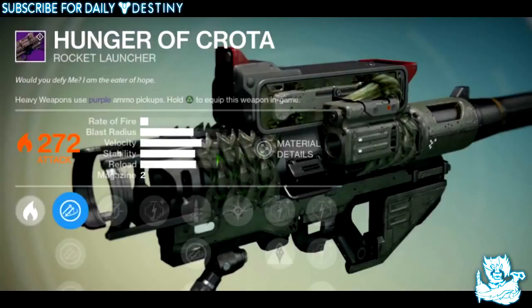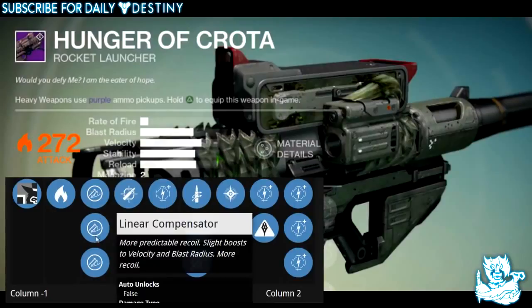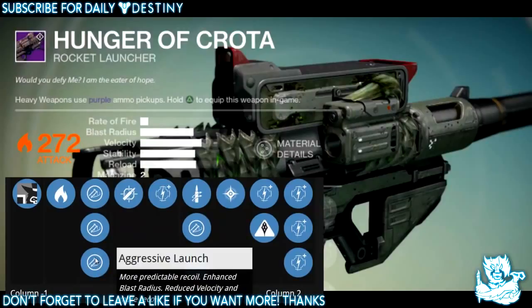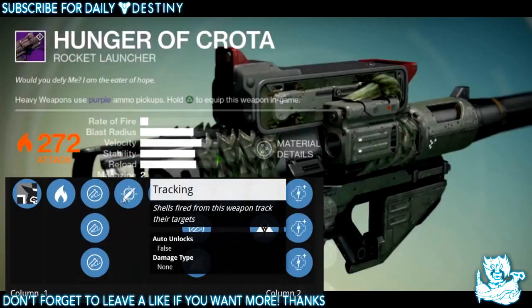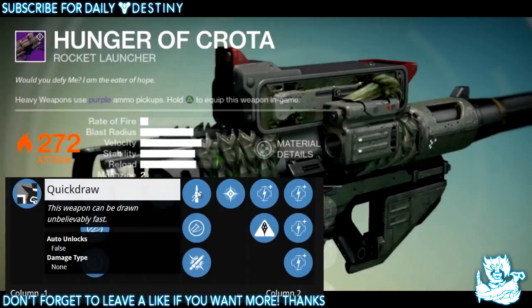Moving on to the Hunger of Crota, which is a rocket launcher. Its description reads: 'Would you defy me? I am the eater of hope.' It's a solar damage weapon. Launch options include Soft Launch — less recoil, penalty to velocity; Linear Compensator — more predictable recoil, slight boost to velocity and blast radius; and Aggressive Launch — more predictable recoil, enhanced blast radius, reduced velocity. It also has Tracking — shells fired from this weapon track their targets.